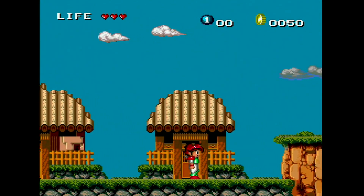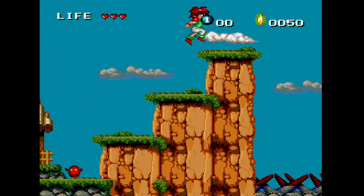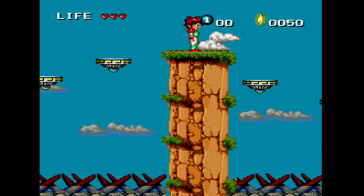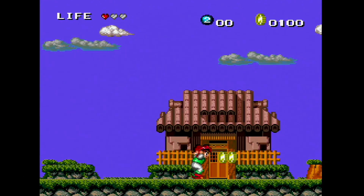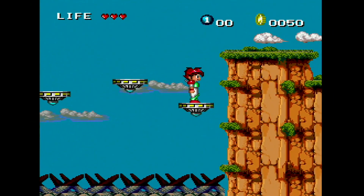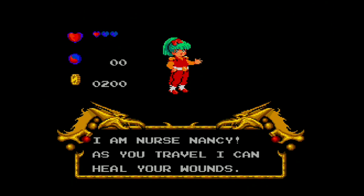This is a launch title that was packed in with the TurboGrafx-16, and it's an action platformer — kind of like a Mario-style game. You play as a character from an anime called Wataru, and you go through levels, fight very easy monsters, and use your laser sword to cut them down. You do action platforming, jumping from platform to the ground. You can go into shops and buy items — it's very simple.